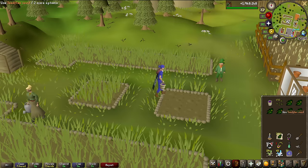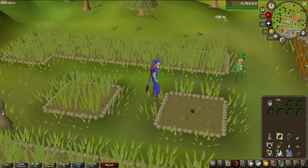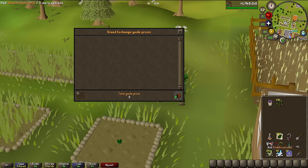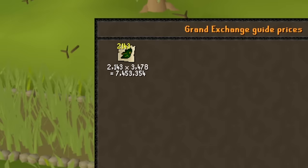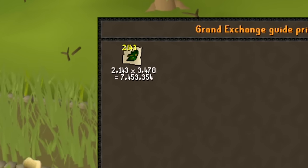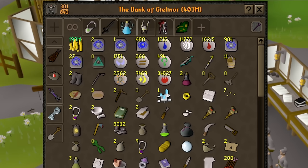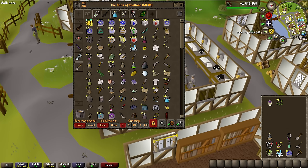While I was editing the last episode, which took a very long time, I was keeping up with herb runs the entire time. It's a very passive thing I can do, and we have a lot of them now, so we're up to 7.4 million just from editing my video. The overall value of my herb stack is now nearly 15 million, and our bank value is 403 million, so let's see how far we can get that up in this video.